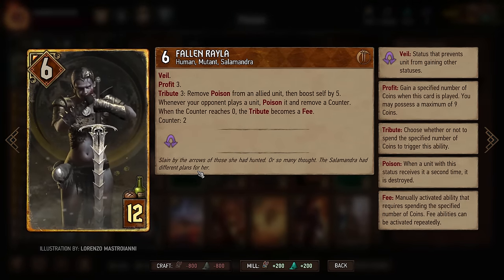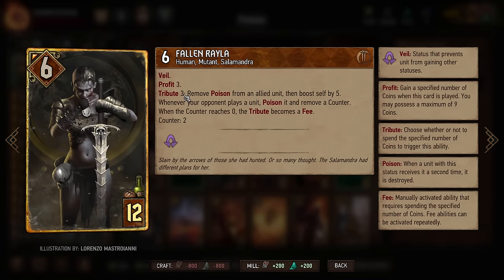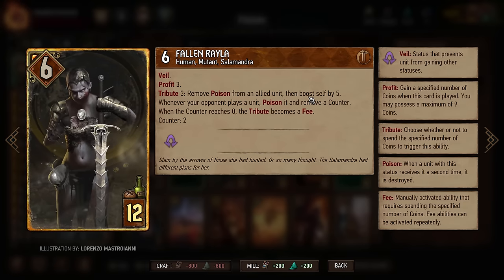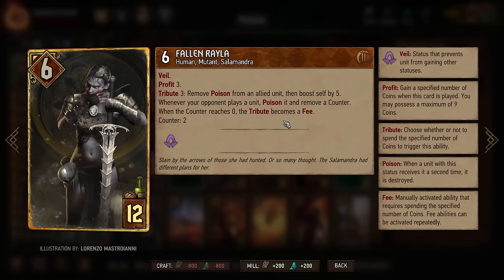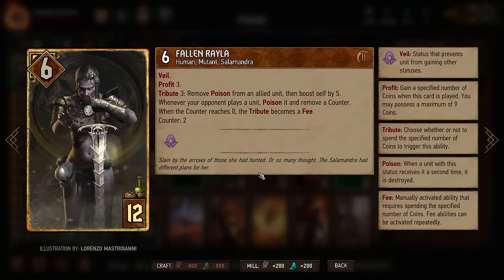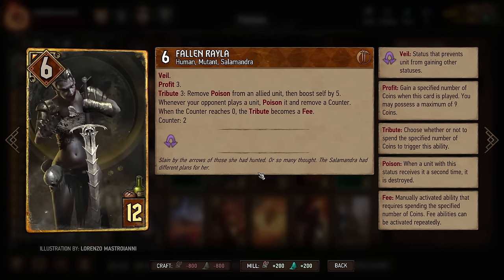Basically what she does: she's got veil six for twelve, profit three, tribute three. She gives herself the coins for tribute, which is always nice. She removes poison from an allied unit and boosts herself by five. Whenever your opponent plays a unit, she poisons it and removes a counter, and when you get to zero tribute she becomes a fee.